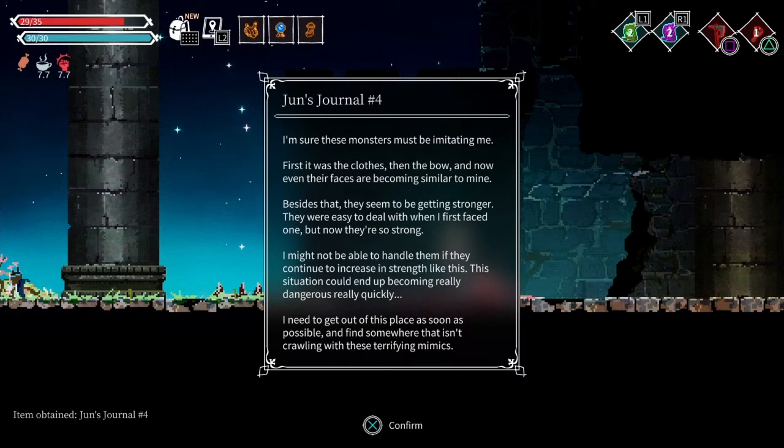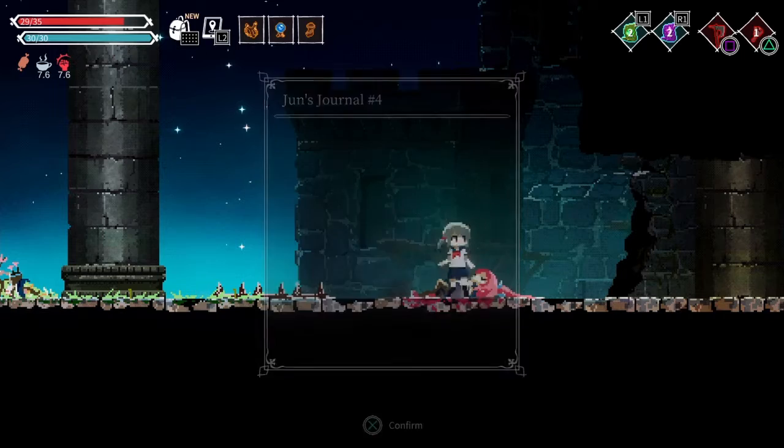I'm sure these monsters must be imitating me. First it was my clothes, then the bow, and now even their faces are becoming similar to mine. They seem to be getting stronger — they were easy to deal with when I first faced them, but now they're so strong. I might not be able to handle them if they continue to increase their strength like this. This situation could end up becoming really dangerous, really quickly. I need to get out of this place as soon as possible and find somewhere that isn't crawling with these terrifying mimics.